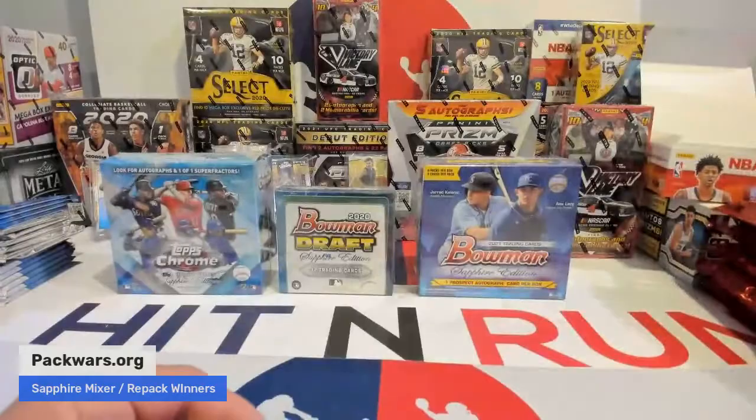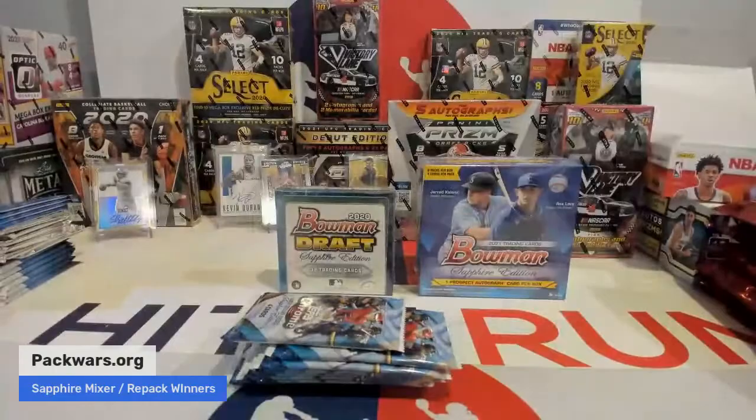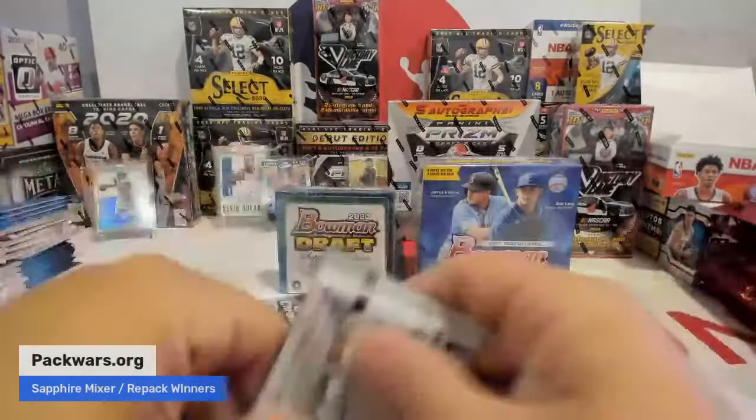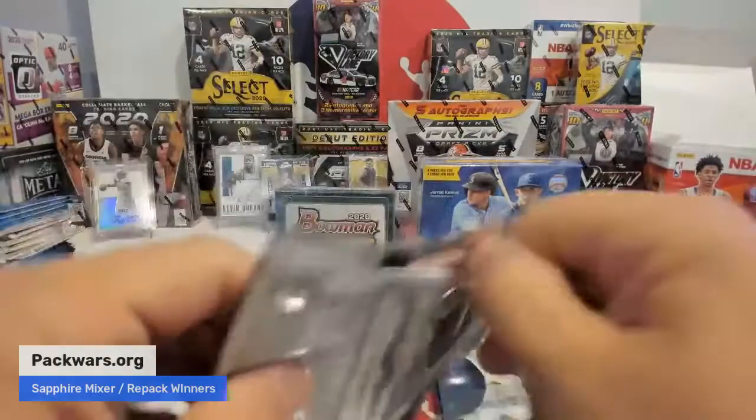All right, let's go. We're going to start with Topps Chrome Sapphire. We're going to go right down the line, left to right. Good luck everybody. This was cheap too — 37 bucks. There's going to be 66 cards shipped out of this break for 37 bucks. It's going to be some bangers.